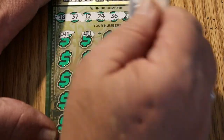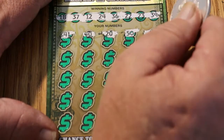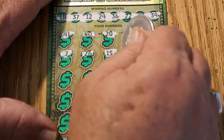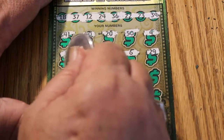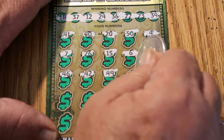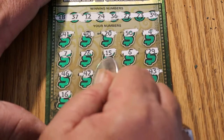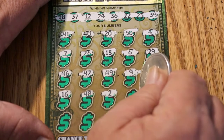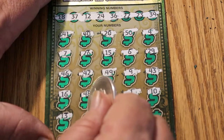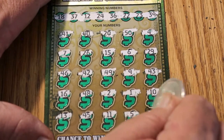Playing numbers for ticket 012: 41, 40, 20, 50, 4, 7, 26, 15, 6, 29, 46, 42, 49, 43, 16, 48, 2, 1, 10, 13, 45, 11, 5, and 34.